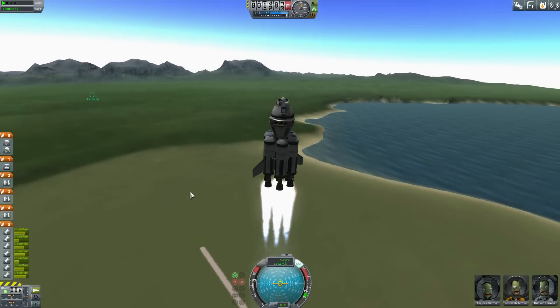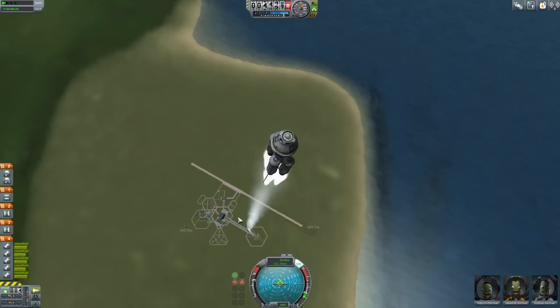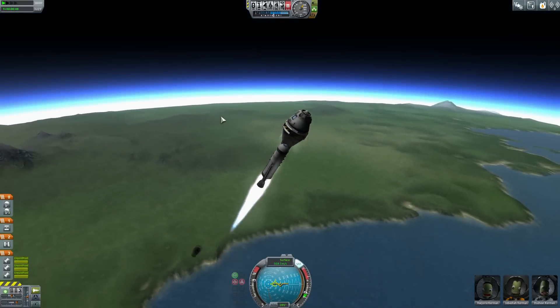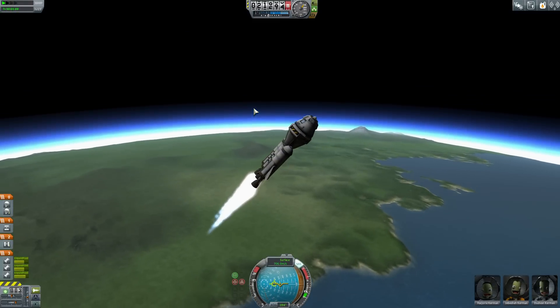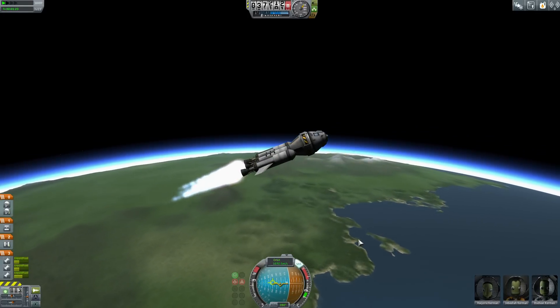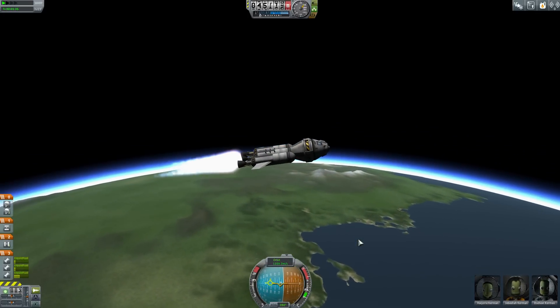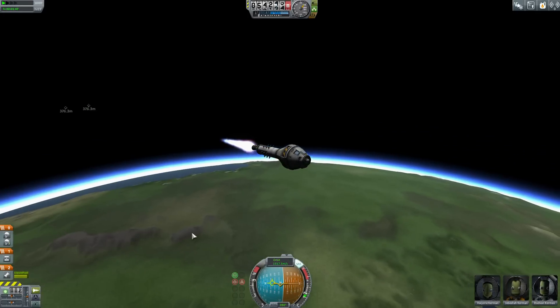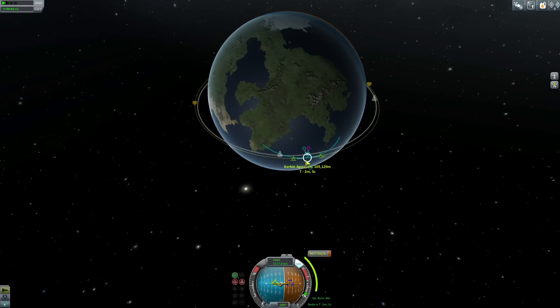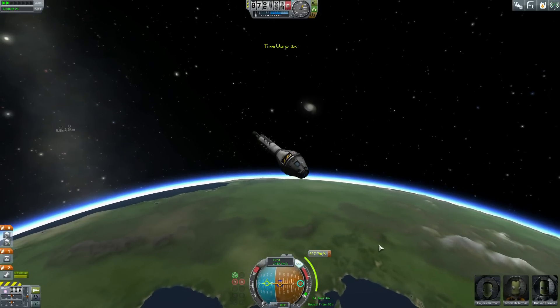It's definitely more difficult. I didn't realize the LV-909s get almost no delta-v whatsoever unless they are in a vacuum. That probably means that other engine I like to use when I go to Duna probably gets no delta-v unless it's in a vacuum too, so I'm going to have to completely rethink my standard Duna craft.